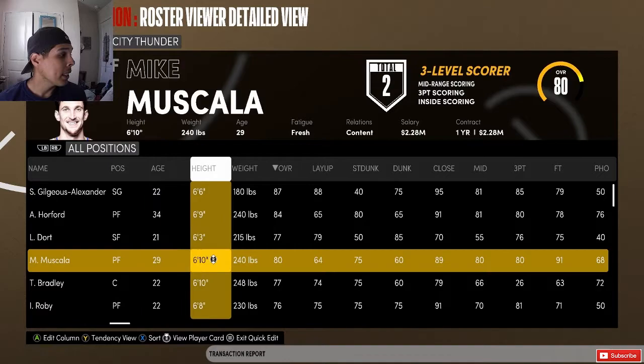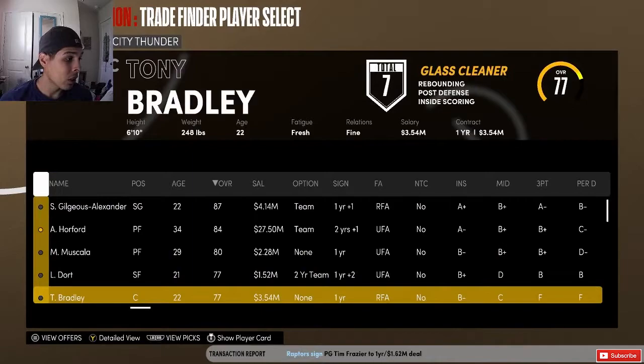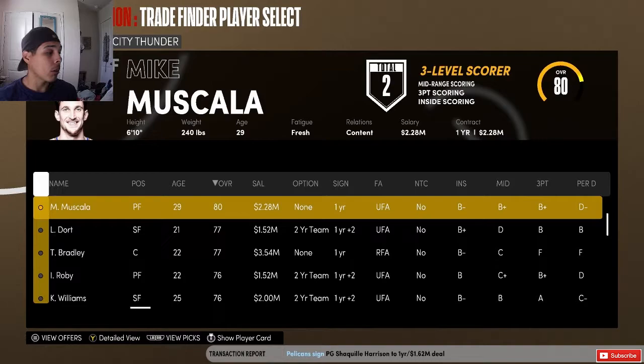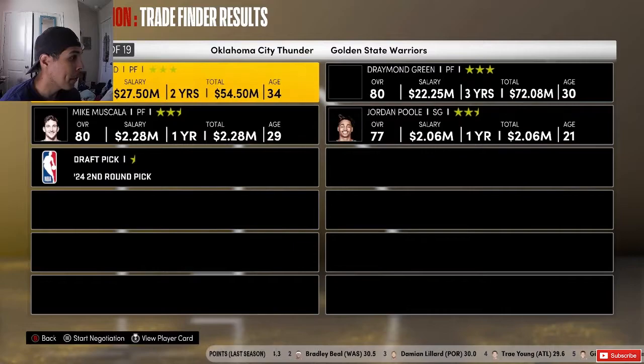Mike Muscala is playing decent, he's got an 83 overall — he's a stretch big. I want to see what we can get for Al Horford, maybe try win-now mode. I do want to start Moses Brown to get his potential all the way up. I'll probably do a career simulation for Moses Brown, but right now let's see what we can get for Al Horford.